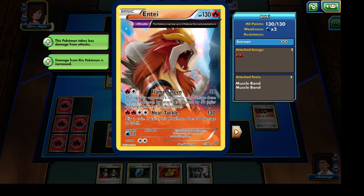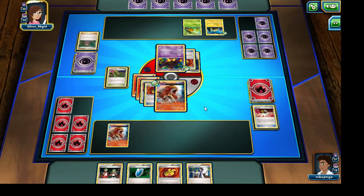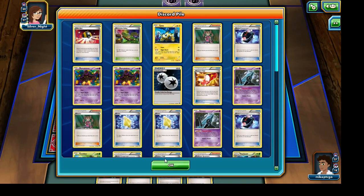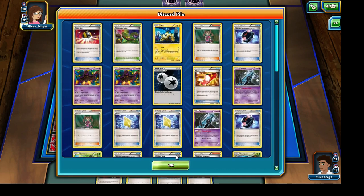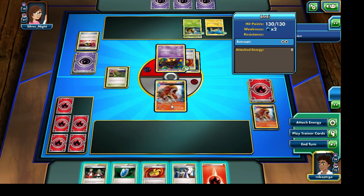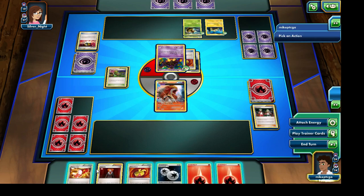130 damage — after the insulation from that Flame Screen attack. I'm going to have to use that Sycamore or possibly the Ace Trainer. I think Ace Trainer would probably be the better option, just because it's going to lower the number of cards in our opponent's hand as well. They don't have a whole lot in their hand, and we do see one Dimension Valley in our opponent's cards — probably Vespiquen making its appearance. Getting hit for exactly 130 damage.